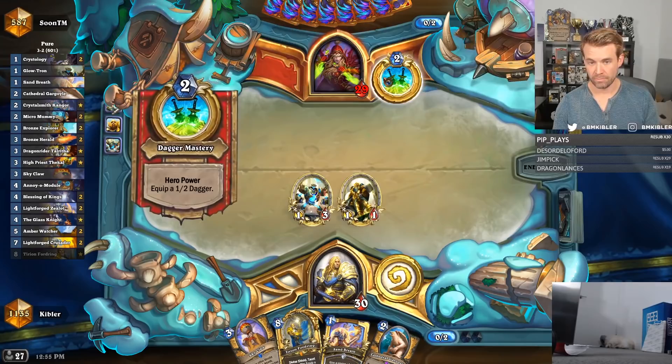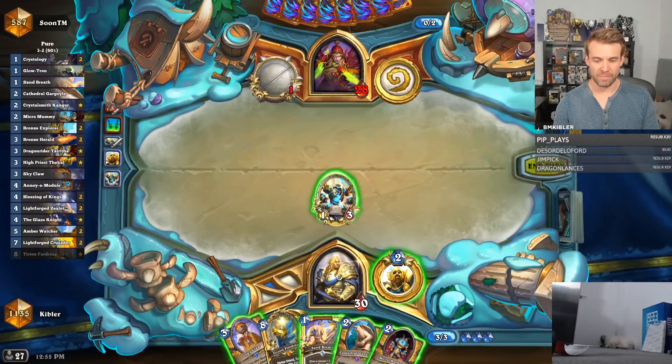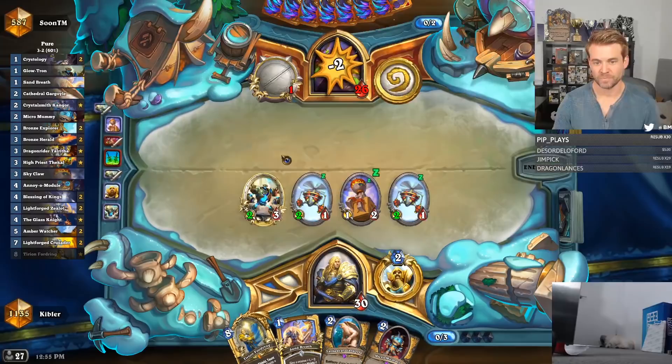Did they fix the Albatross deck? Fixed it in what way? The Pure deck in Wild must be sick. The effects that you get aren't that powerful compared to the effects you can just generally get in Wild, though, is the thing. Micro Mummy, you were supposed to be my draw last turn — that would've been sick.